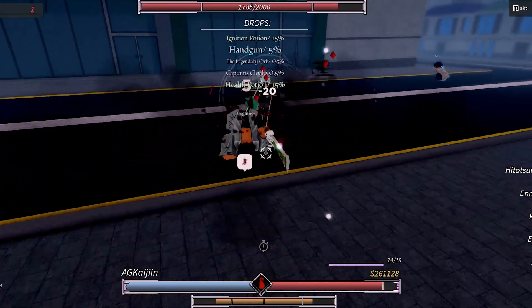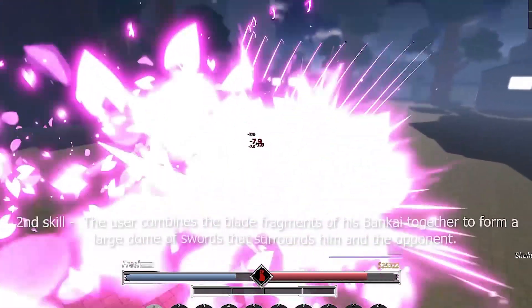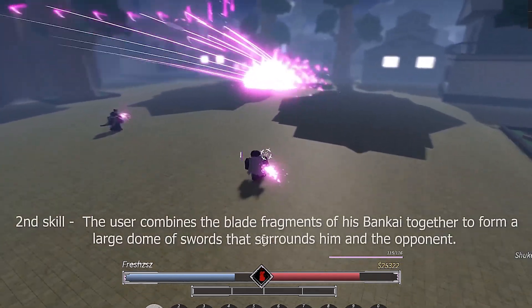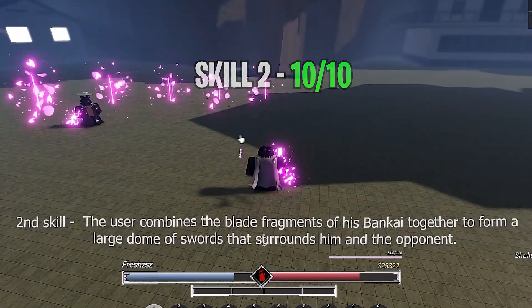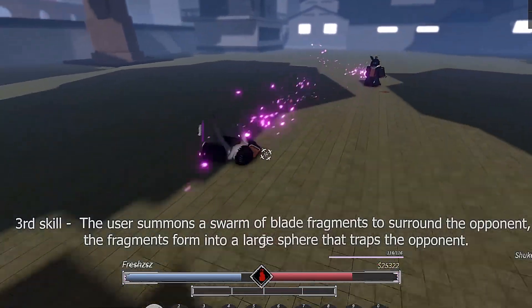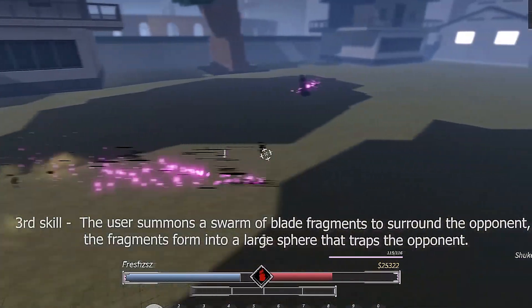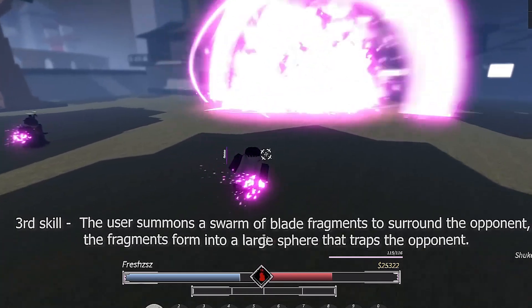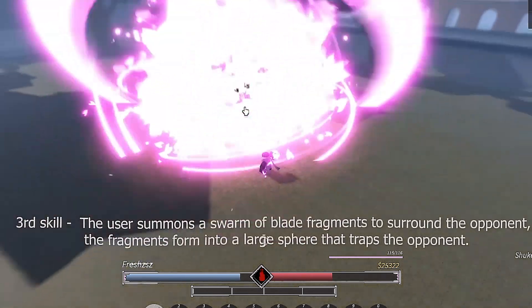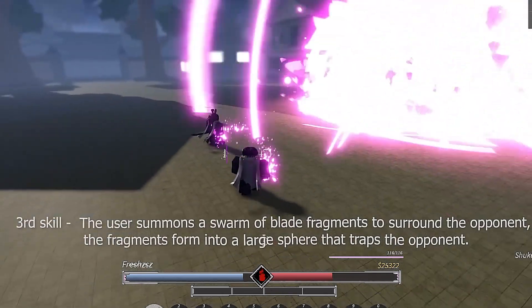The second skill is very overpowered — it's pretty much like the base ultimate except it attacks anybody as long as you have your mouse cursor pointed towards them. It keeps hitting them and the damage is insane — you guys can probably see it on screen. Easy 10 out of 10. It ultra-tracks to your mouse no matter where you are, so if your opponent is running you can still catch them. The third skill is similar to your base skill — you shoot out a little symbol that explodes into thousands of fragments damaging your opponent. Very overpowered, does a lot of damage, and it's pretty easy to land by just pointing at the opponent. But it also seems easy to dodge, so I'll put it at a 7.